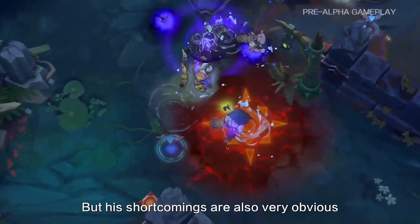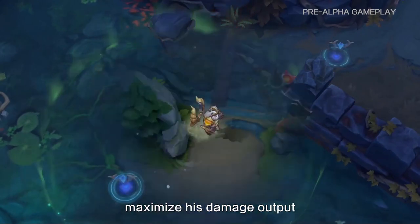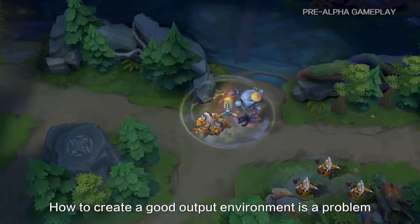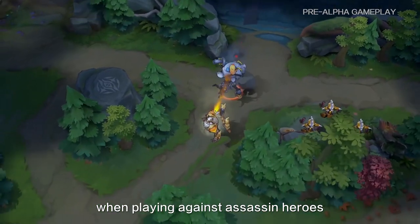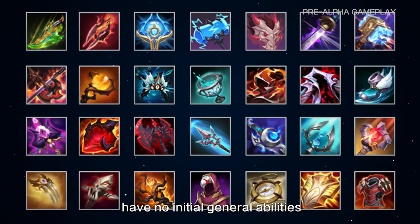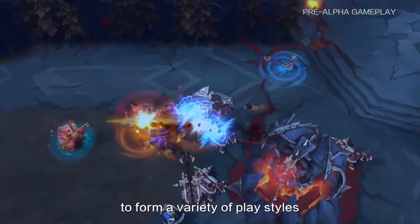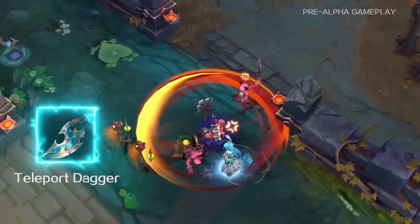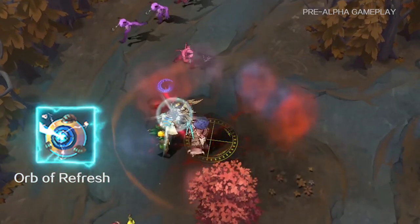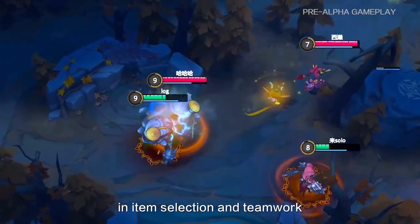But his shortcomings are also very obvious. A lack of crowd control requires his teammates to give him enough support to maximize his damage output. The lack of an escape ability is another shortcoming of Zeus. The heroes of AutoChase MOBA have no initial general abilities. Players can carry three active items at the same time to form a variety of gameplay styles, such as Teleport Dagger, Scepter of Vice, and Refresher Orb.